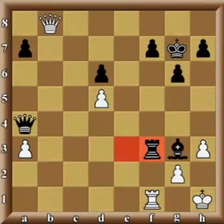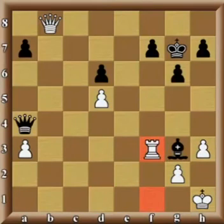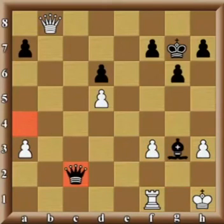After rook captures f3, let's see what happens if white captures with a rook — the problem is the back rank, as the black queen just appears on d1 and white can only delay checkmate by one move. And what would happen if white captures back with a pawn? Then there is no back rank problem, but the queen will simply occupy the second rank with a deadly checkmate threat that in essence there is no defense against. A very nice little combination, giving black the winning attack.